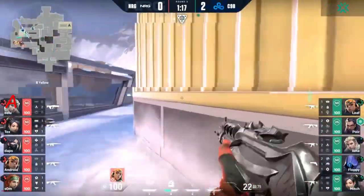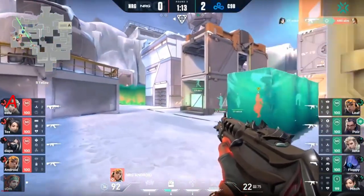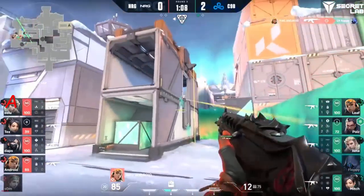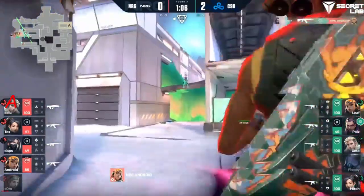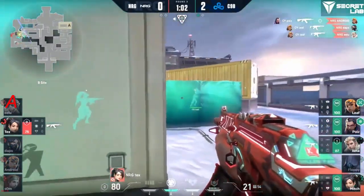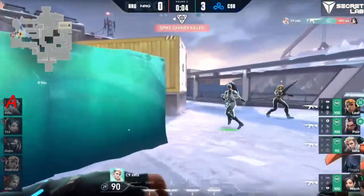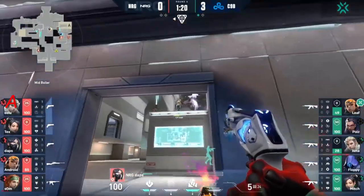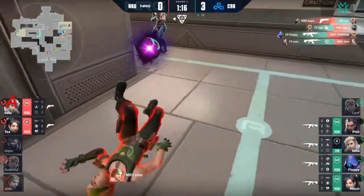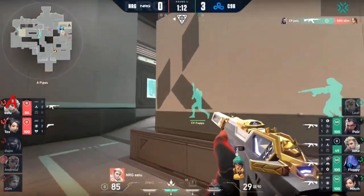It's a bit of a different wall than we've seen before — this one stretching towards yellow instead of parallel to it. Mitch guns down Som. Android amidst the leer finds a single kill onto Floppy, but gets swung on and punished for it. Tex now in a 1v4 as Cloud9 Blue continue to build this advantage. Tex is not here for C9 through this map. The economy is not getting much better for NRG and this round is a rough one too — only found a single kill.